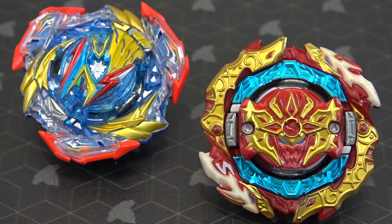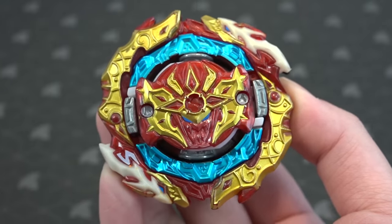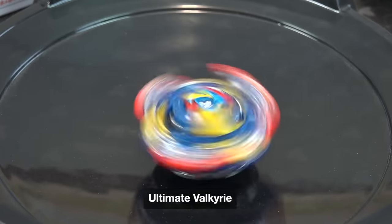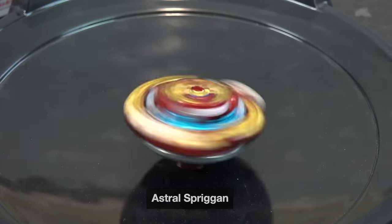OMG BBG! Yo BBGs, what is up? We have the brand new Ultimate Valkyrie here versus Astro Spriggan. So it's a vault versus shoe battle, kind of going back all the way from the beginning — those two characters. It's very fitting because Ultimate Valkyrie's debut battle is against Astro Spriggan. It was actually a pretty sick battle to see those two characters go up against each other. Now in real life, let's see which bay is better.